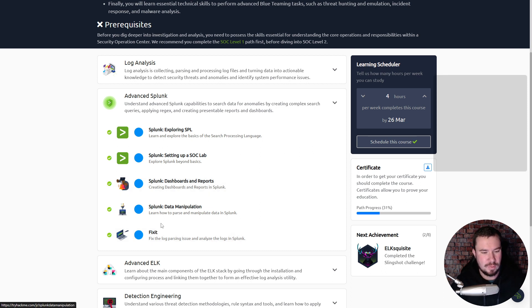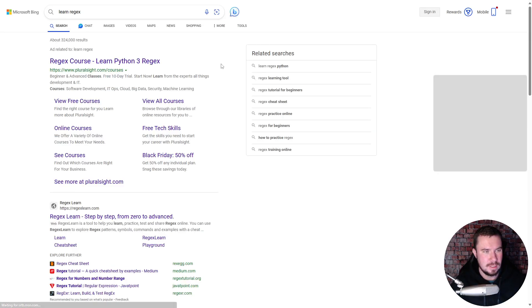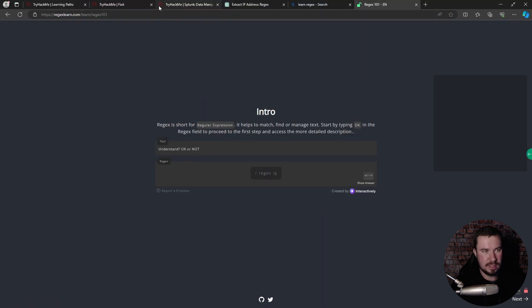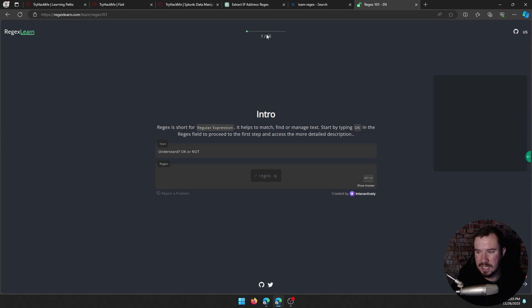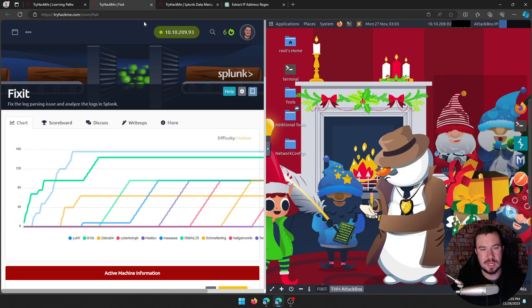What I did was go to regexlearn.com — it brings you through an intro and goes to some pretty in-depth regular expressions. There are 56 different exercises; you practice hands-on and have to solve some without being given the answer. I did all 56 of them. Then I went back to Splunk and realized I don't even need full regular expressions for what I was trying to do — I found a GUI-plus-regex approach that I think most SOC analysts would use in the real world.